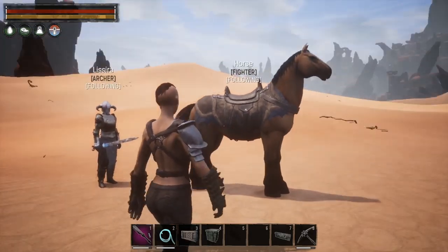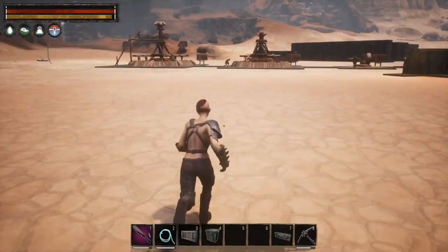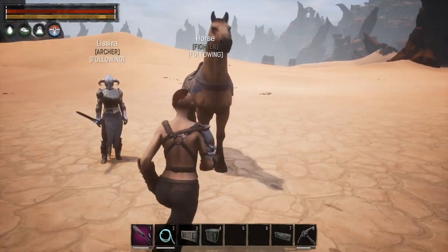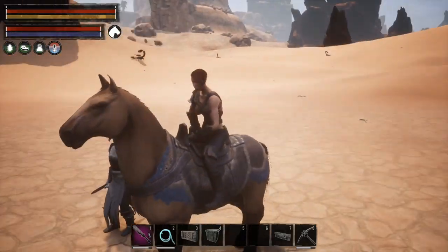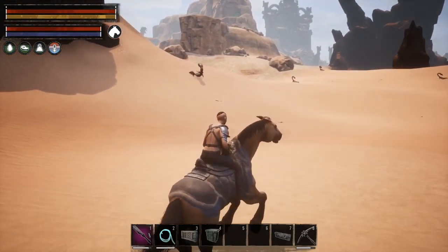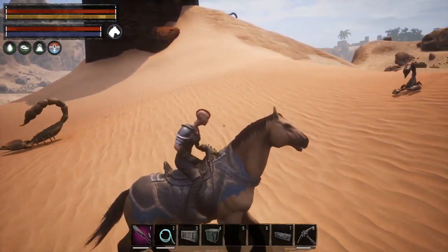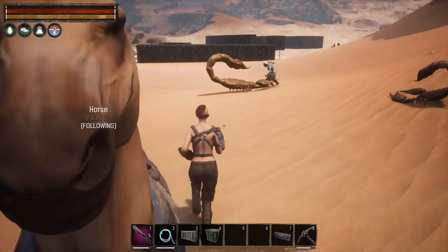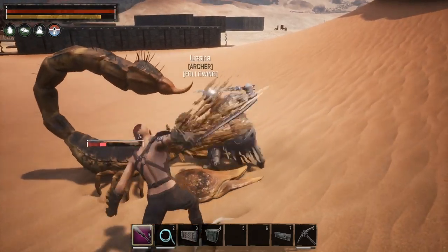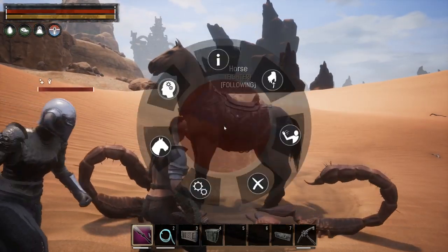I have Lacira here following me and I have my horse following me. If I run away a little bit, they will both come and follow me. You can see both of them are following, so we can ride our horse and have our thrall follow us. I have her set to attack everything, and my horse set to attack nothing, because currently horses will not attack anymore.